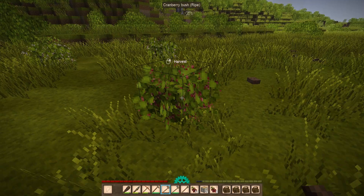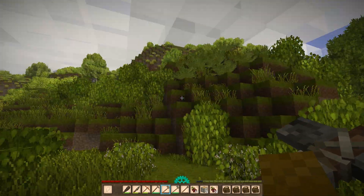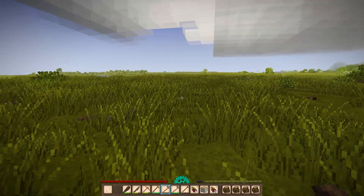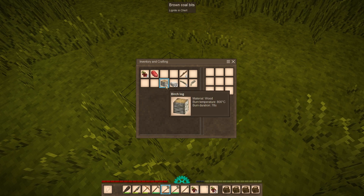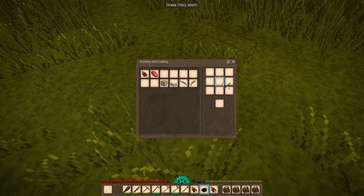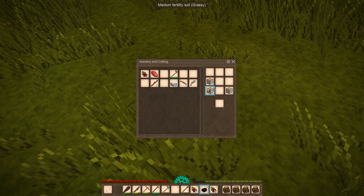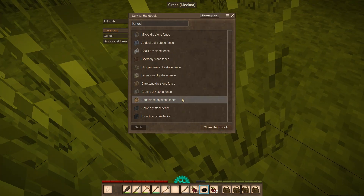I'm not even going to comment on how it improves my performance, because then it'll start lagging. Oh, so many berries. I'm kind of just looking for birch trees now. I'm not going any further — temporal storm is imminent for sure. Ooh, brown coal bits! I didn't know you could find coal on the surface. I definitely need to mark it, though — I'll learn one day.